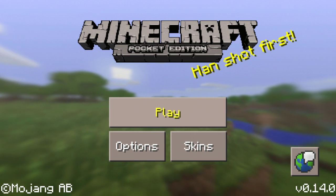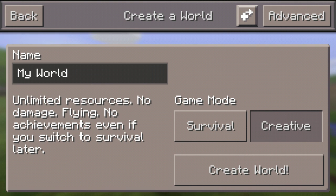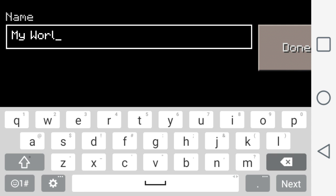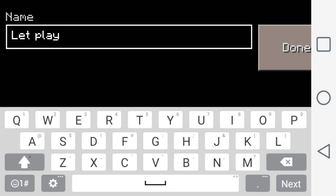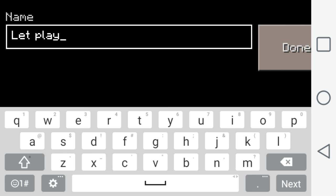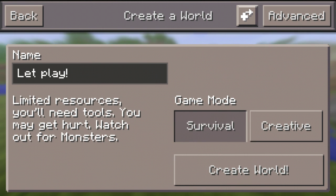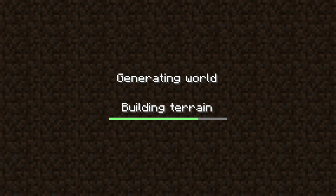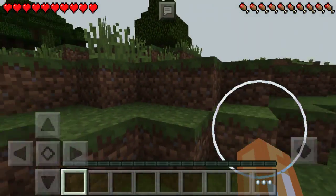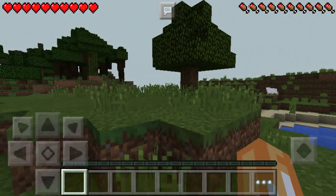I'm gonna turn up the sound and create a new world — I'll call this one 'Let's Play.' All right, survival mode, good. I'm gonna create a new world with no seed or anything. Let's create the world. Okay, here's our world — we generated into a decent one, so let's get to business.